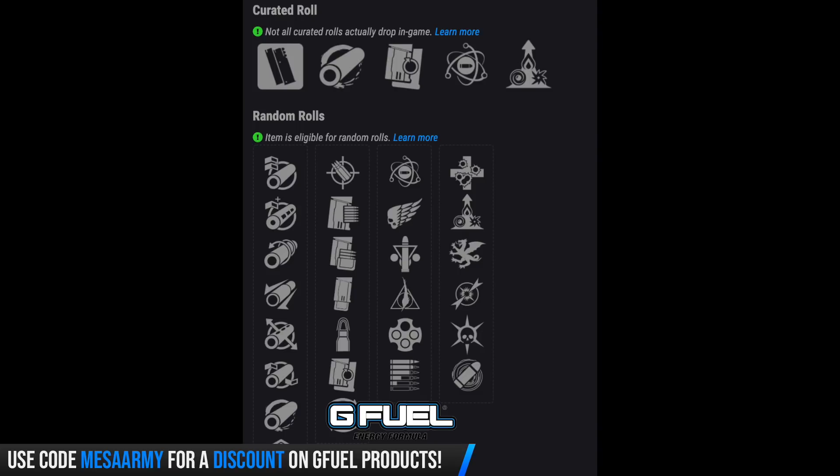It's got some pretty good other perks too. You can get it with Subsistence — kills partially reload the magazine from reserves but reserve capacity is reduced. It comes with Outlaw, Mulligan, Triple Tap, Killing Wind — where final blows grant increased mobility, weapon range, and handling for a short time — or Genesis.